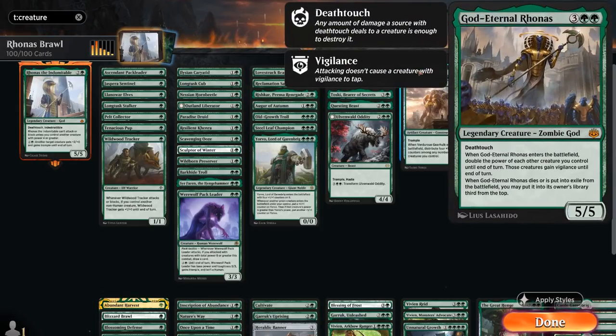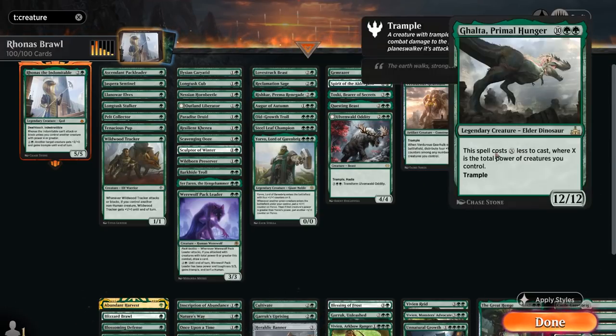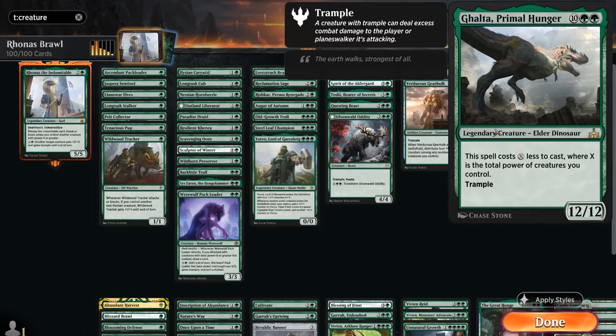At 5 mana we've got God-Eternal Rhonas, which doubles the power of our creatures when it enters the battlefield and is a 5/5 with Deathtouch that we can keep getting back. We've got Verdurous Gearhulk, a 4/4 Trampler that distributes four +1/+1 counters among creatures we control. And last but not least, Ghalta, Primal Hunger, which we can often cast for very cheap — a 12/12 Trampler and also a card you could play as your commander in this style of deck.